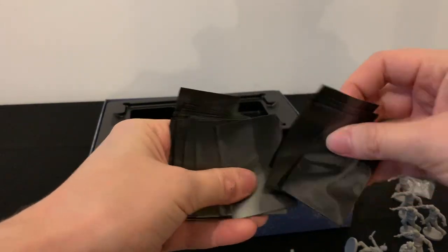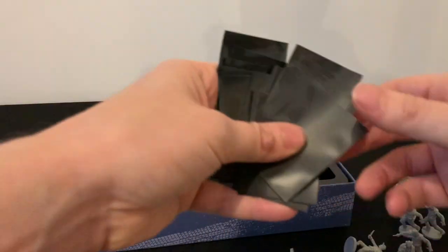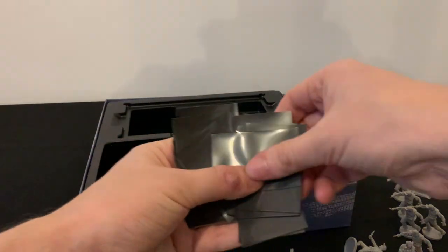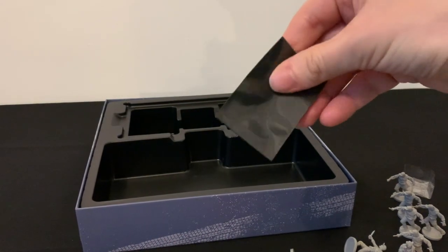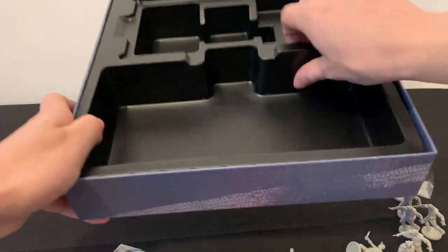We have a bunch of sleeves in here that I missed initially. They're special sleeves with a black backing and a see-through front. I'm not quite sure why you need those — maybe there's some hidden information, or maybe it's explained in the rules. There's nothing hidden underneath them in the box.